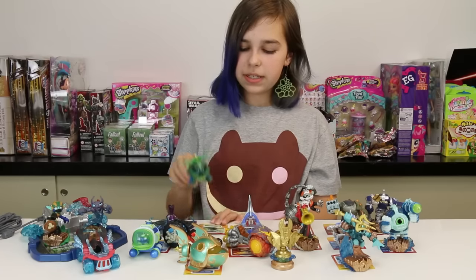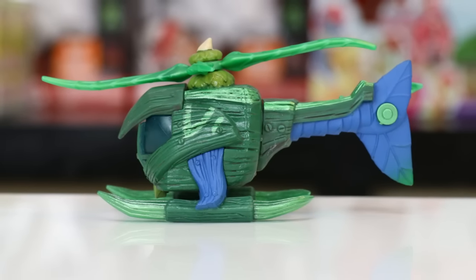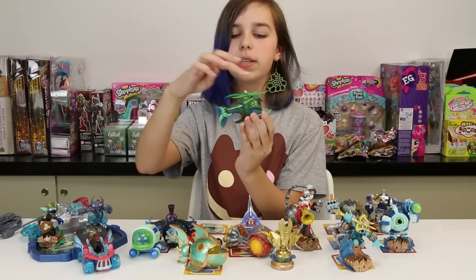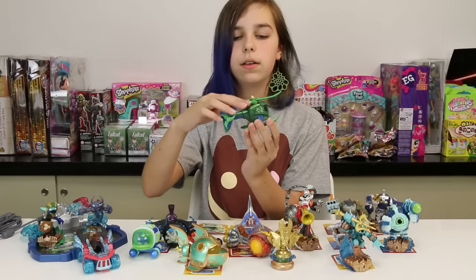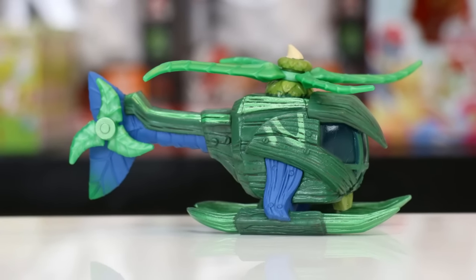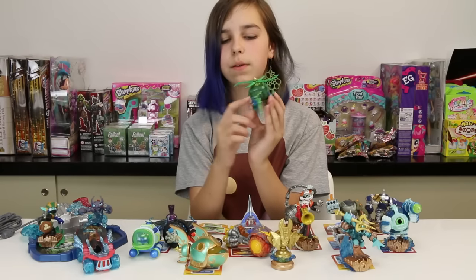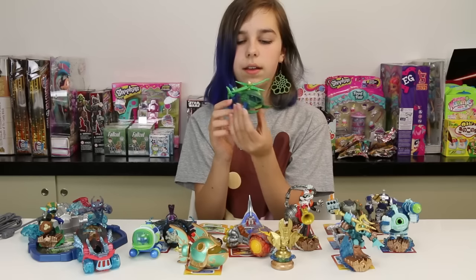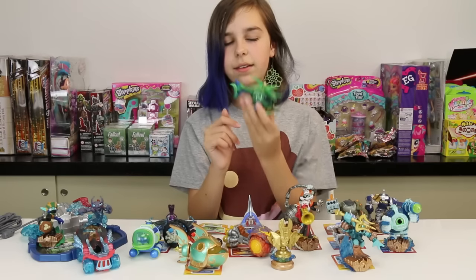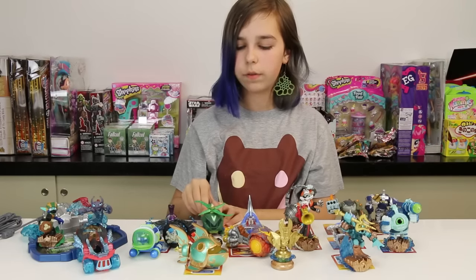Then we have the Stealth Stinger, which is obviously Stealth Elf's vehicle. Hers is a flying type — very very cool. I really like this one, it looks so awesome. The propellers spin, and what's cool is the propellers are shaped like leaves. It looks like it's all made of bamboo or some sort of green wood, and it's actually slightly sparkly in some spots. I really like this one. I can't wait to see what all these look like when they're super charged.